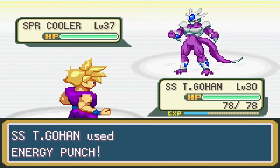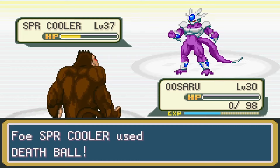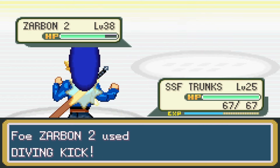After some training, I had a rematch with Gary. He led with Super Cooler and I led with Teen Gohan. Gohan did some damage with an energy punch, but Cooler took him out with a death beam, so I switched in Uzaru. Cooler just one-shot him, so I sent in Fujita, hoping to outspeed him. Vegeta wasn't faster, but was able to take out Cooler.